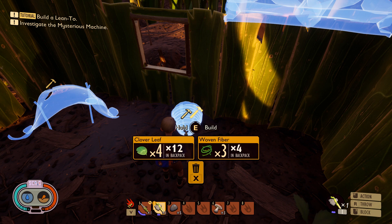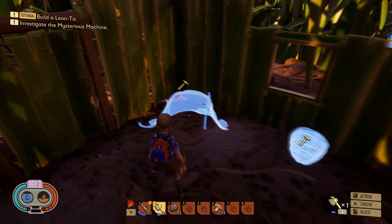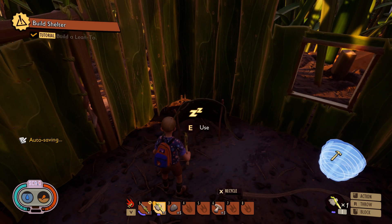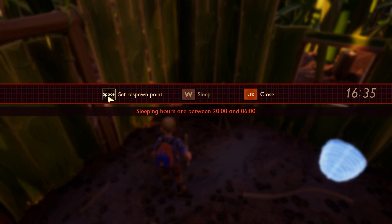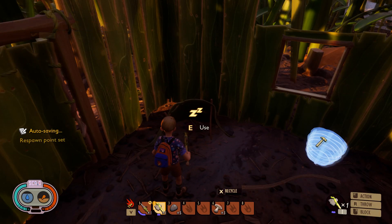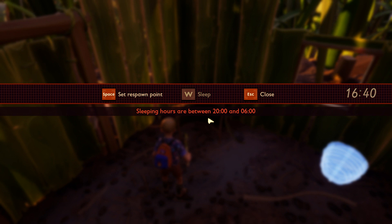You can use clovers here to make a storage container, and that's also how you make the parts for the roof. But the biggest thing next that you're going to want to focus on is the clover lean-to. This is how you're going to set your spawn, so in the event that you die you can get back right into the protection of your house and all your supplies, as well as sleep for the night.